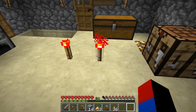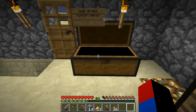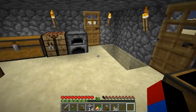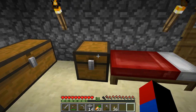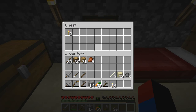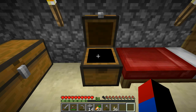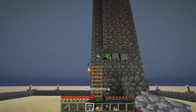Oh my god, torches are so expensive in this world. I'm gonna craft two redstone torches. Hmm, where should I place them? Maybe I'll have a chest dedicated to redstone and mechanisms. Yeah, I'm gonna put it inside this chest — this is gonna be my redstone and mechanisms chest. It doesn't have much inside it, but I hope I can get more.